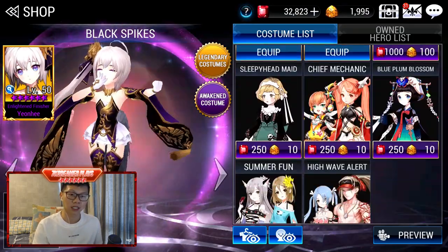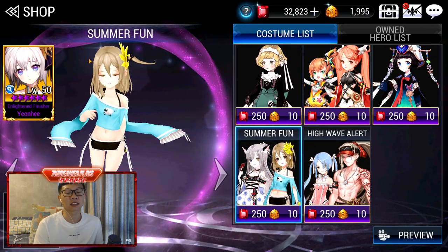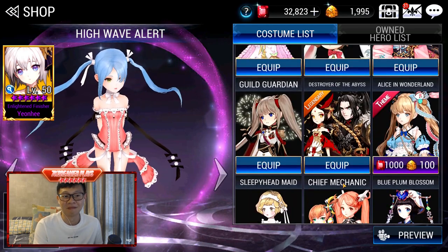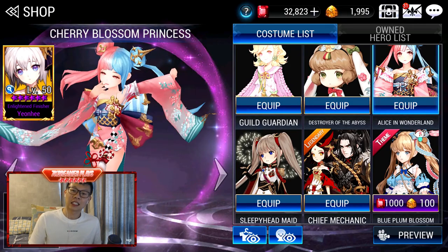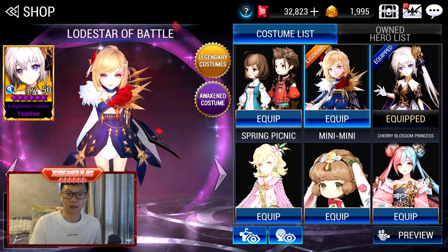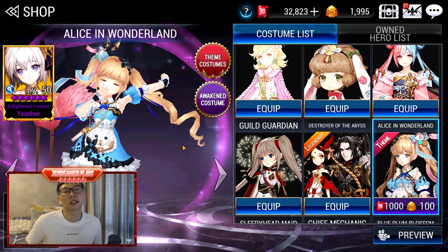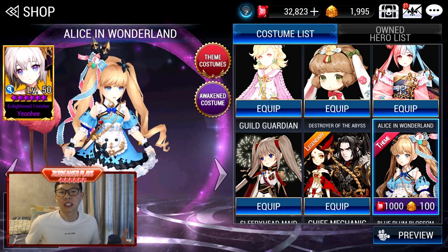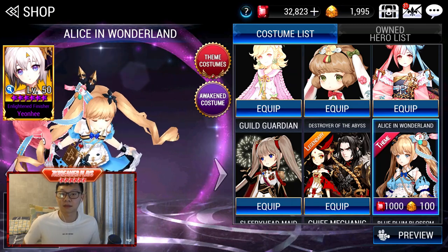For Yeonhee's costumes — I wanted to collect most of them but I really don't like the plain swimsuit one. I love all these other ones — they are really well done. This one was free from her Gaius Gift, I believe. We also have two more premium costumes. I didn't buy the Alice in Wonderland one because back then we all said her animation was too long, which made farming longer. It's still available so you can always get it. I think I've thrown one Yeonhee into Hero Sanctum.